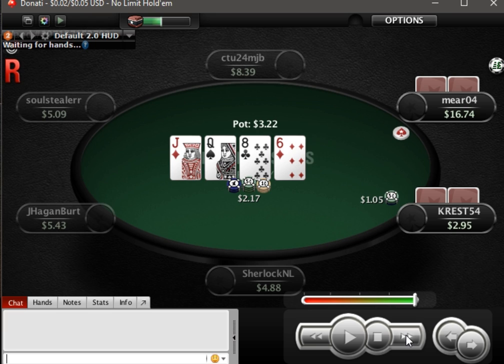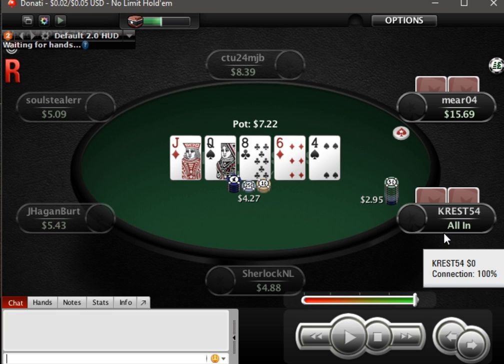Turn is a brick. He bets basically half pot, which is weak. And another brick, another brick, and he shoves. I'm just thinking he's got like queen-jack, or jack-8, or pocket eights who play this way.